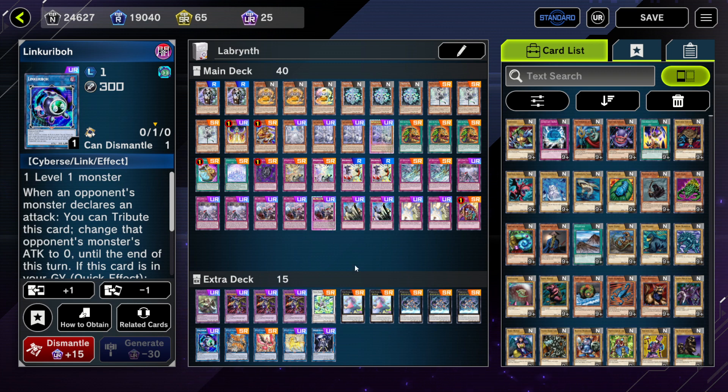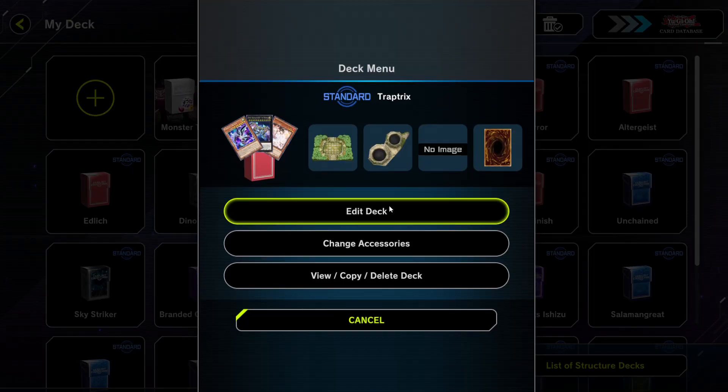Labrynth is arguably the best trap deck in Master Duel, and if you're looking to play a trap deck strategy there's no better way to do it than running Labrynth. That's deck one. Next up is another deck that has received new support — Traptrix.